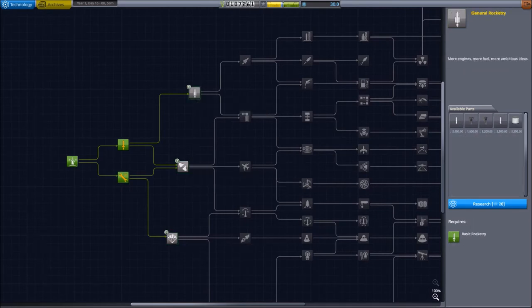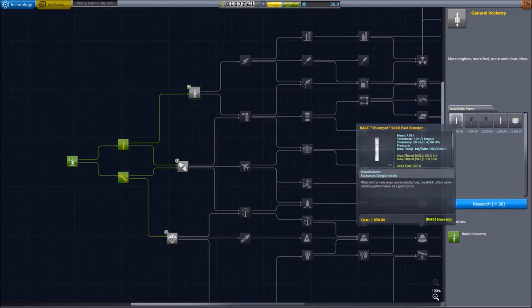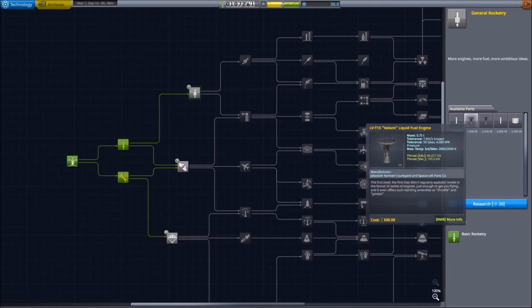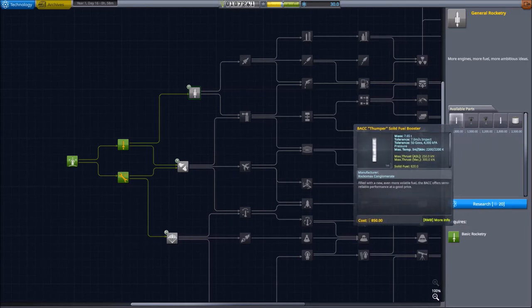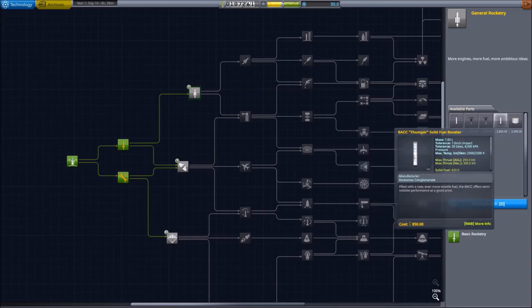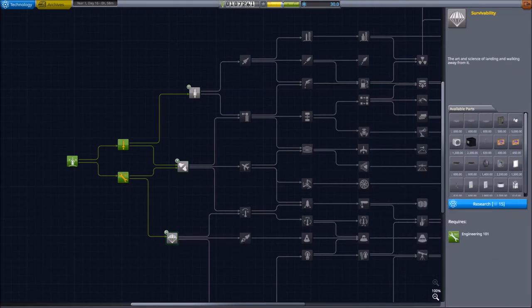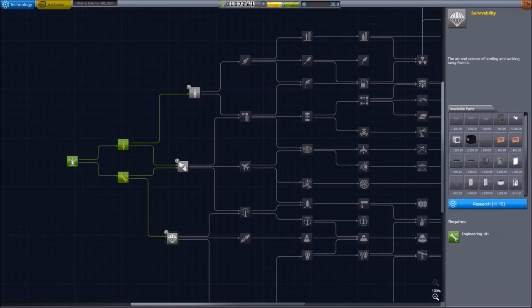With our remaining 30 science points, we can take only one of the three remaining nodes. I'd kinda like to know why we would get two sampas — but we won't need them now. This one we won't need either. But this one here — survivability — comes in handy with all these new experiments, so we can collect more science.